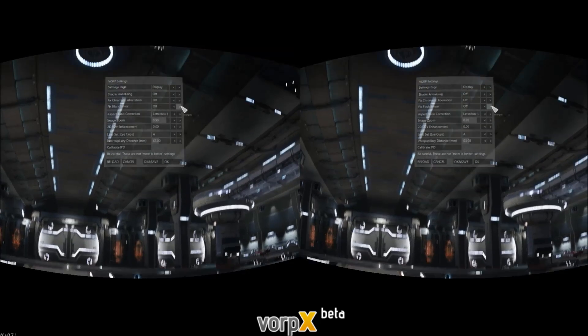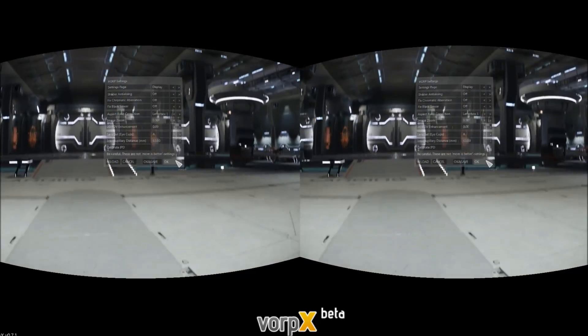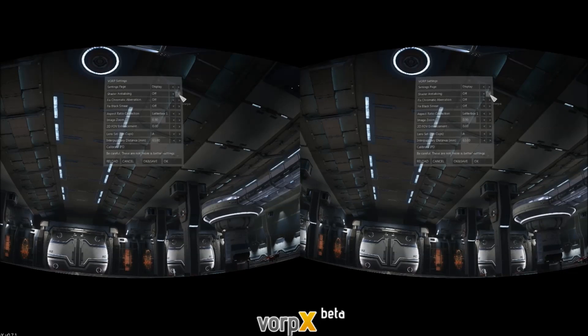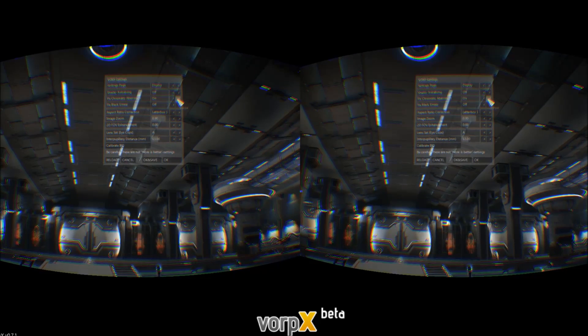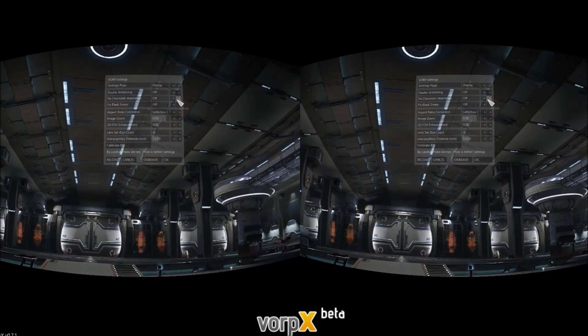The IPD varies a bit based on the game you're playing. You want to leave the other settings alone as much as possible. The shader anti-aliasing will cause a little bit of blur - it smooths edges and lines but you lose detail and sharpness. Fix chromatic aberration - if you turn that on it will fix color bleeding. If you're wearing the Oculus you might have color bleeding with it off, and turning it on will fix it. So if you have color bleeding, turn chromatic aberration on.